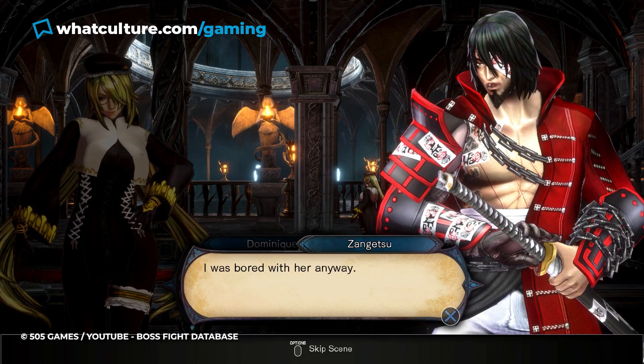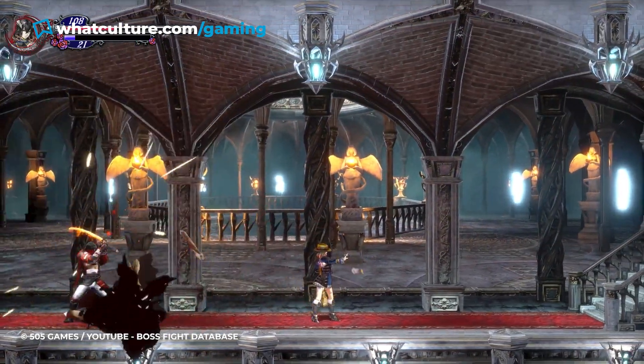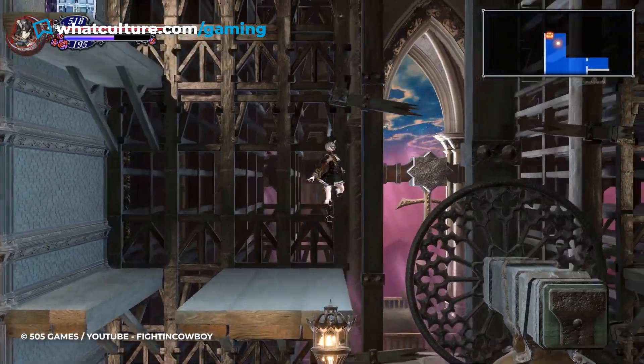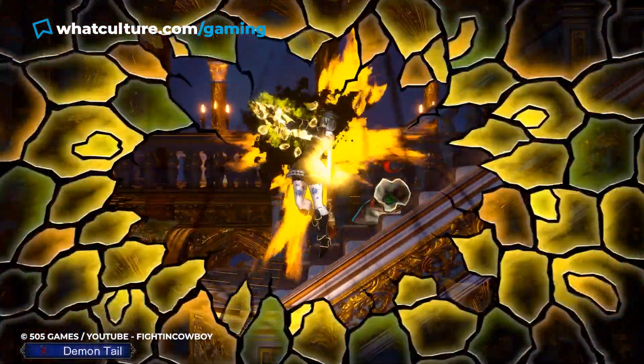Thankfully, Ritual of the Night, like Castlevania: Symphony of the Night, has RPG elements, so you can power level to increase your chances against Zangetsu. That is, if you don't mind going around and around in the same loop of rooms, as the area of the castle you can explore that early into the game is rather small.